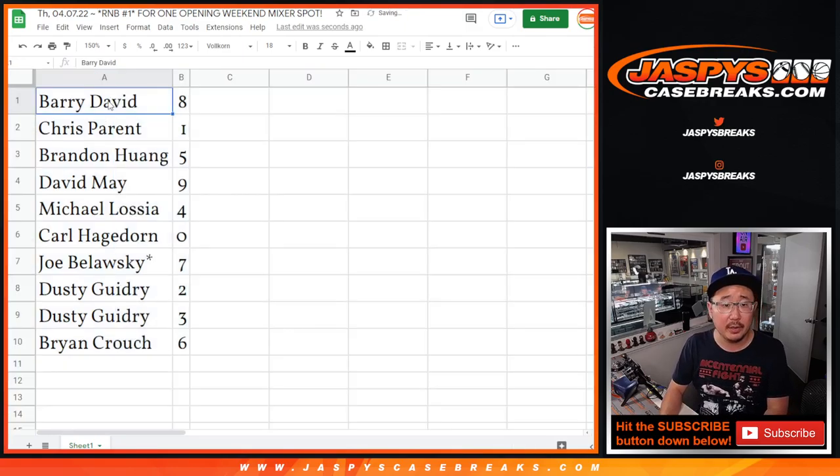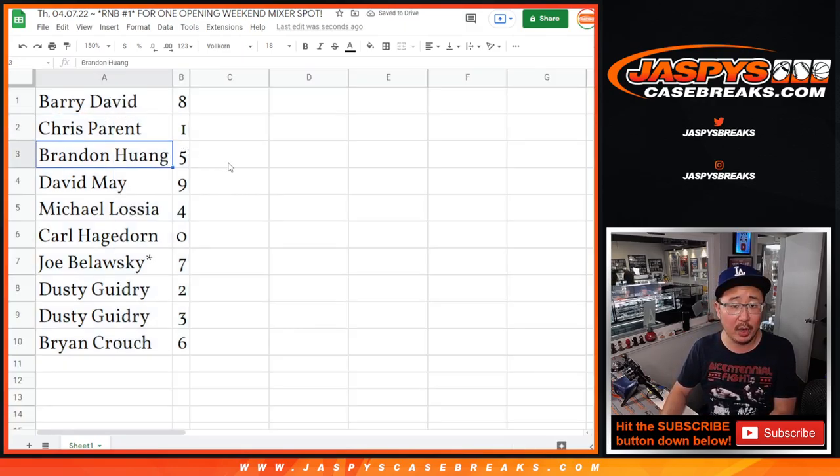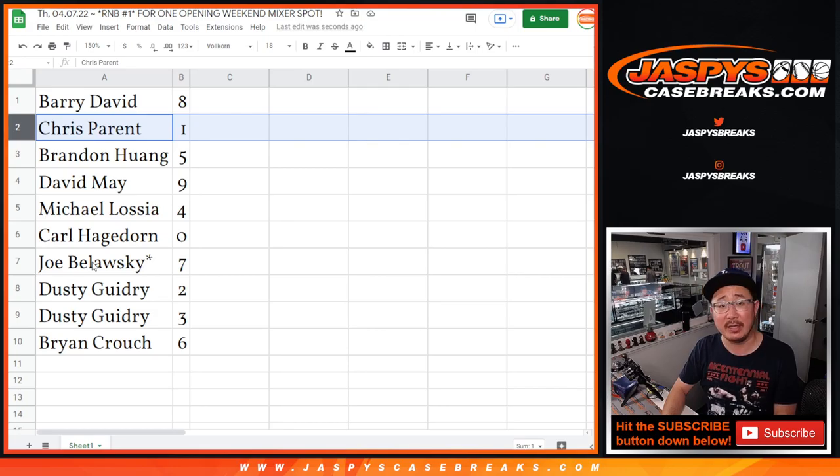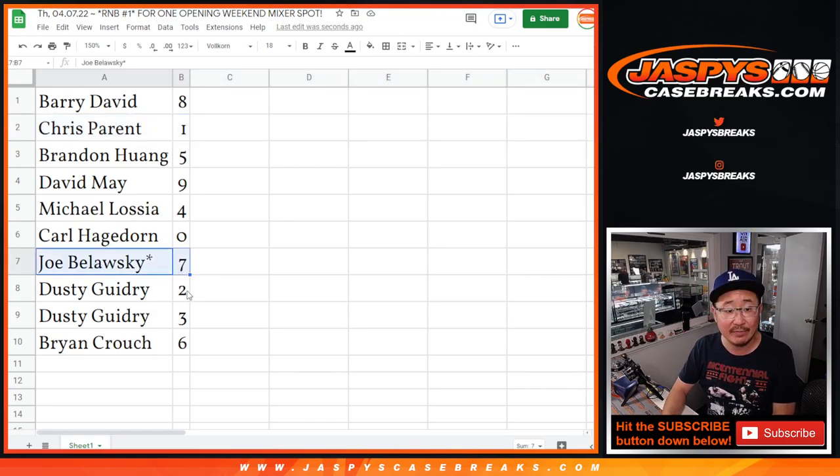So: Barry with eight, Chris with one, Brandon with five, David with nine, Michael with four, Carl with zero. Carl, you'll get any and all redemptions for whatever team that number block one spot gets randomized. Chris, you'll still get live one-of-ones for whatever team gets randomized here. Joe with seven, Dusty with two and three, and Brian with six.